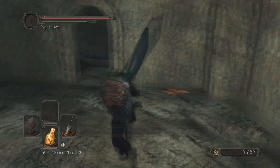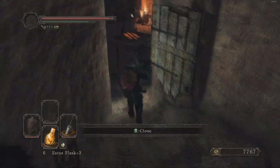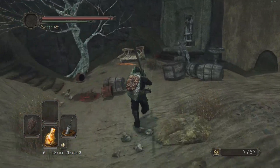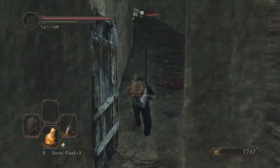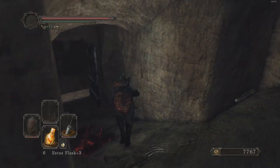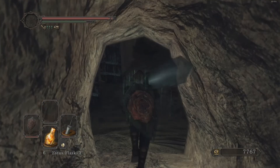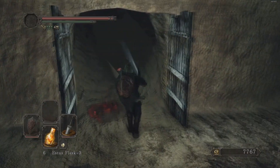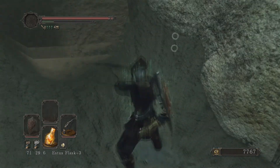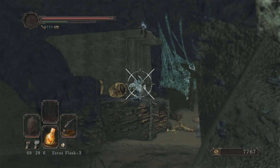Let me go and grab the item that I saw up here — large soul, nice. Can I still go back? I think I can. Oh yeah, can I jump onto that thing? There we go. Ain't nothing gonna stop me. Let me go and shoot this little crystal lizard. They don't give you anything — the only thing they do is blow up in your face and do a magic crap load of damage to you.